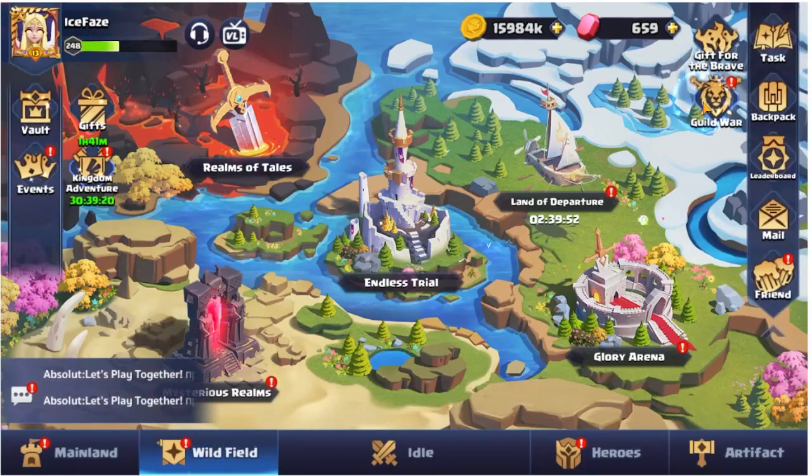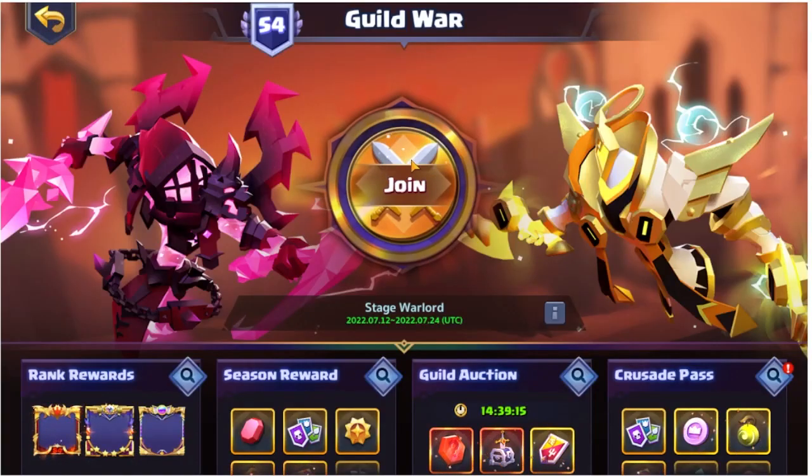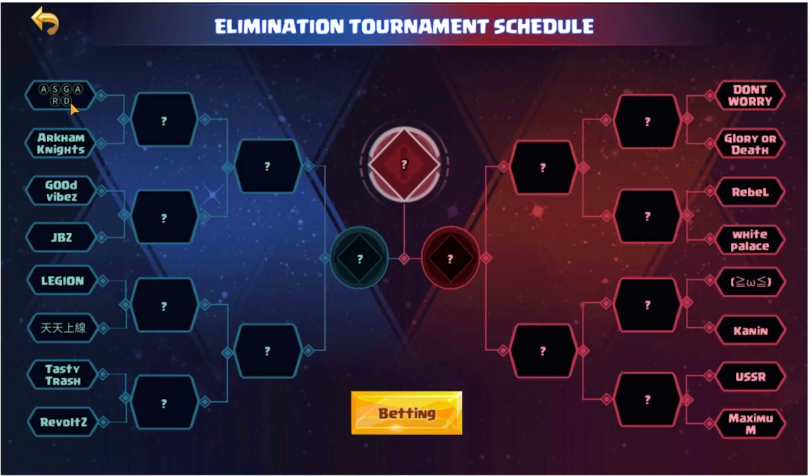A quick one on guild wars guys — we are actually fighting the rank one team, which is obviously pretty annoying. I don't think there's any chance we go through to the next round. My other account is in this guild as well, so I know how strong they are. We've faced them before — they've got two players over 340 level, one's over 350, I think both might be around 350 now.